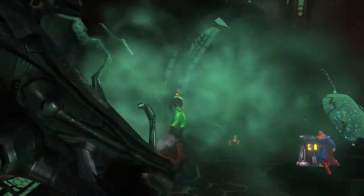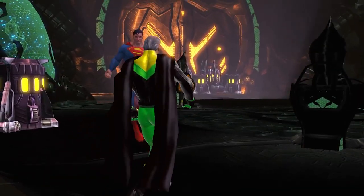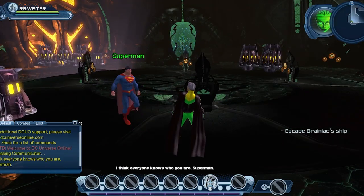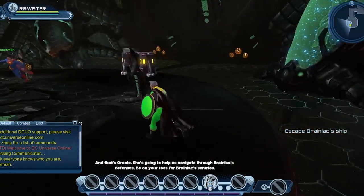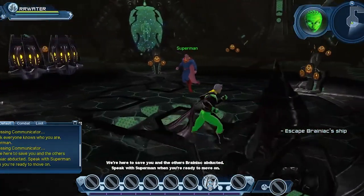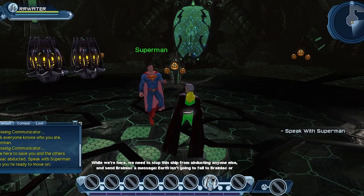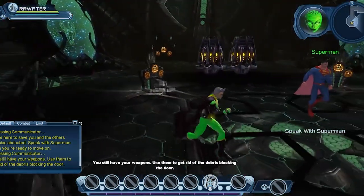We're on the ship and Superman is here to get us off. Oracle is going to help us navigate through Brainiac's defenses. Be on your toes for Brainiac's sentries — we're here to save you and the others Brainiac abducted. We need to stop this ship from abducting anyone else and send Brainiac a message that Earth isn't going to fall. You still have your weapons — use them to get rid of the debris blocking the door.